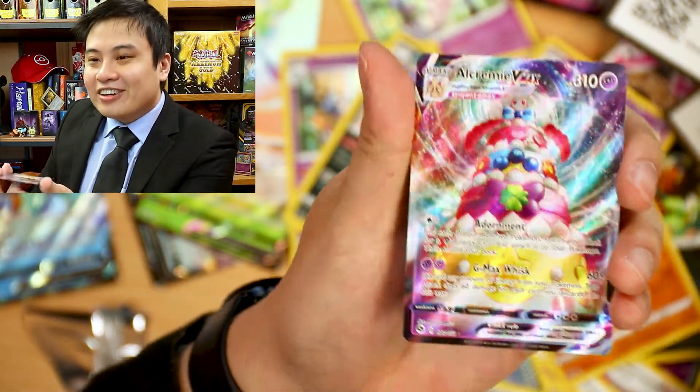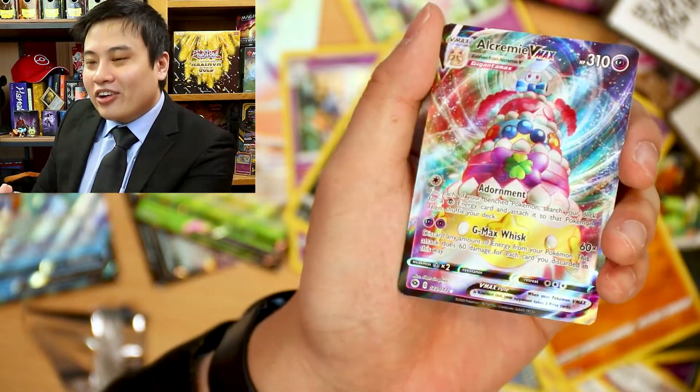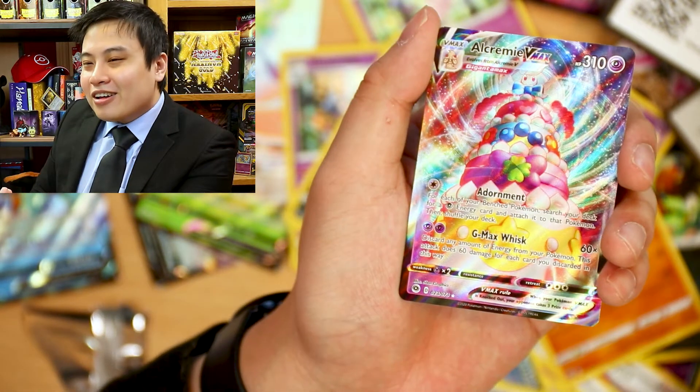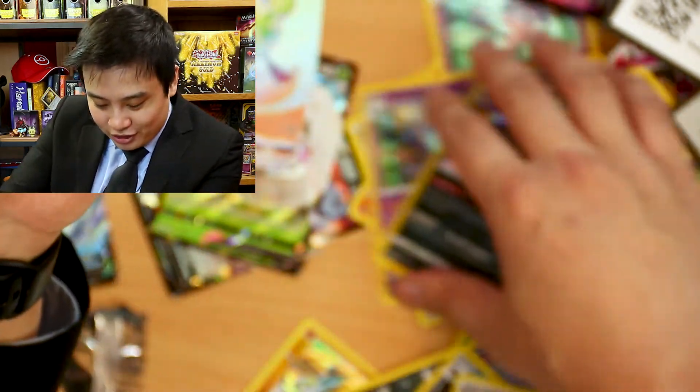Oh wow — this is one of the cards I really wanted to get from this set. Look at that — it's a big ice cream cake thing. It just looks beautiful.